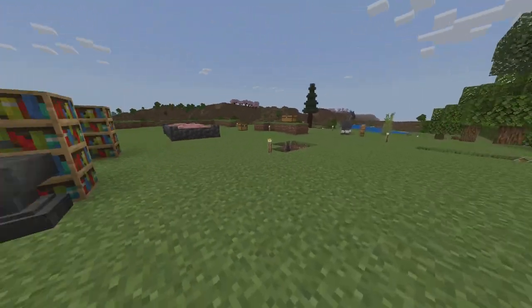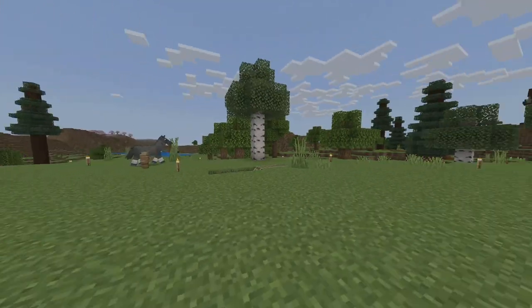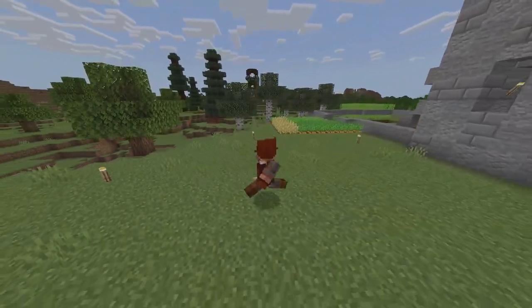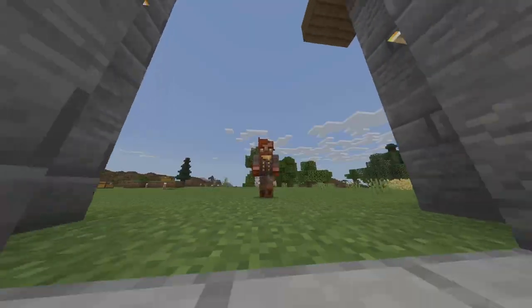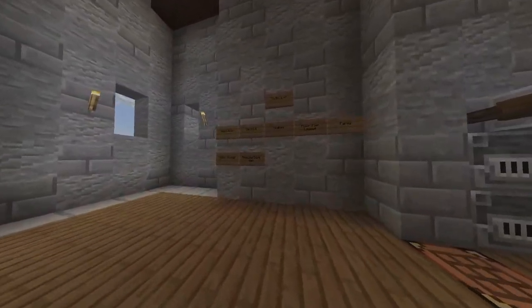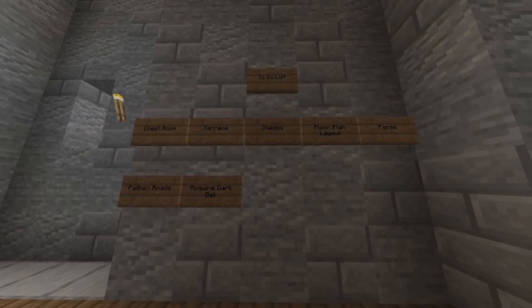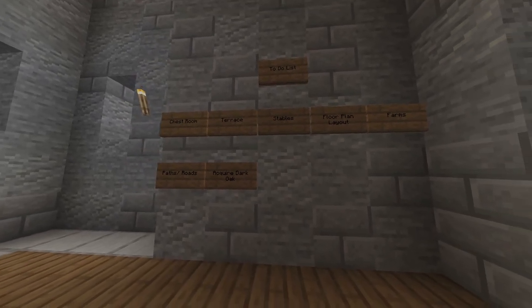Like the Great Hall will be out here. There's some towers outside of there. And then I'm not sure what to do with this area over here just yet, but we'll start laying that out. I want to start work on stables, or at least animal pens for the time being, until we know exactly where we want to have our stables.